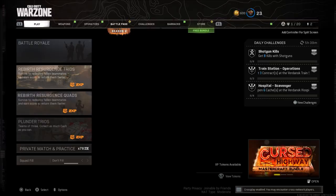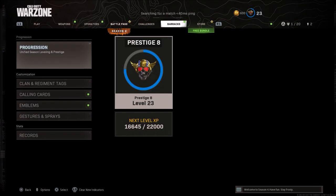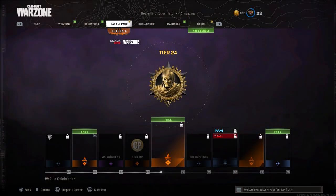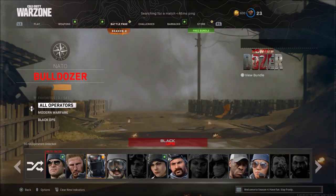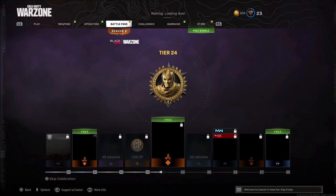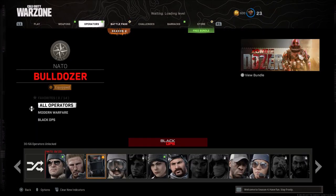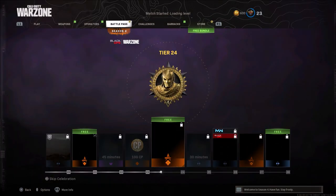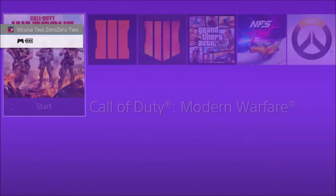Once you load into Warzone, go to the main menu and click onto Plunder. Use your bumpers on the controller to move through the battle pass, store, weapons, operators, challenges, and keep spamming it over and over again. Pay attention to what it says at the top of your screen — once it says 'Match Started Loading Level,' keep doing it for about 15 seconds.